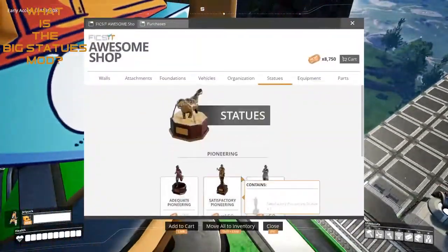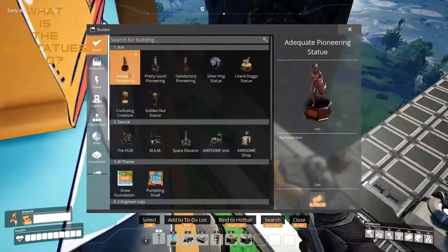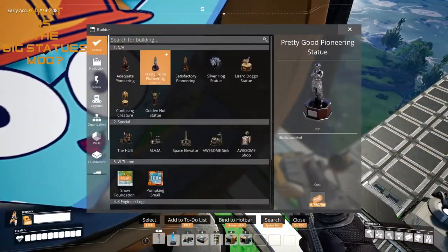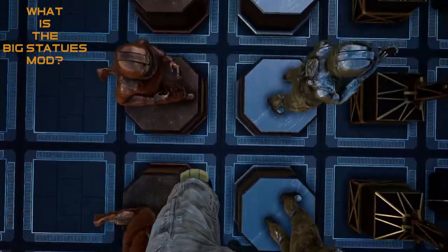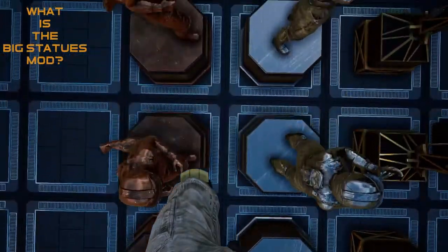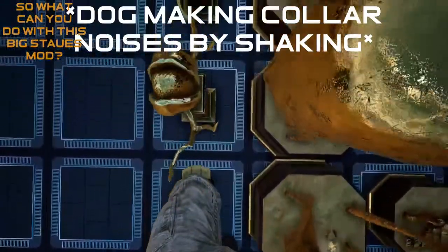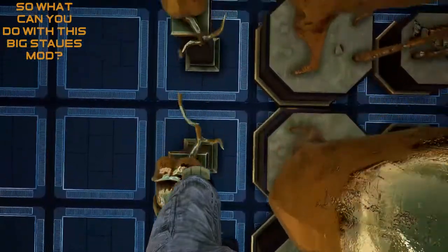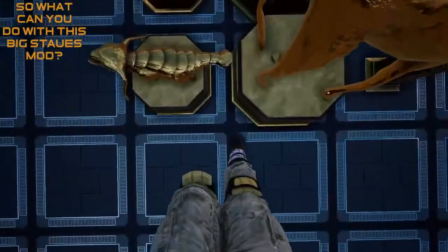Here are all the statues in the Awesome Shop, and they're the exact same price, which is kind of silly because they're way bigger — but I think it makes sense. So what can you do with this Big Statues mod? Well, you can make big statues and use them as decoration, just like you would use a regular statue.